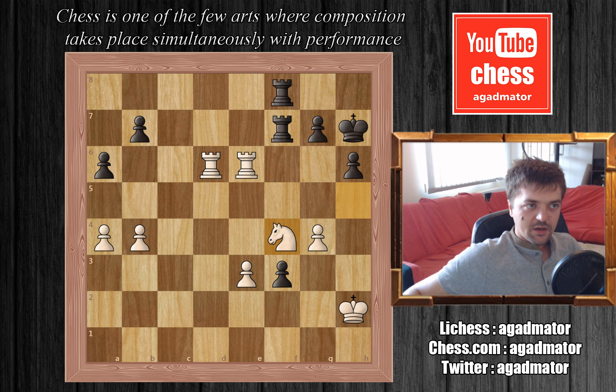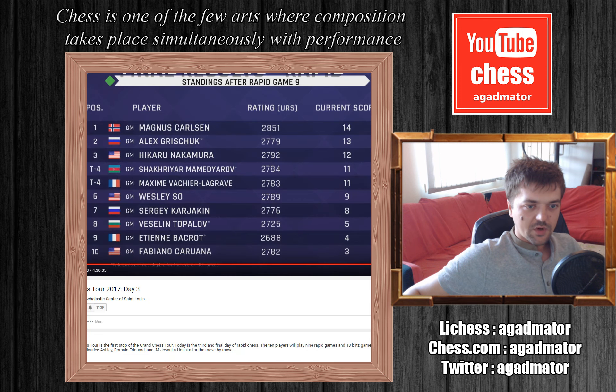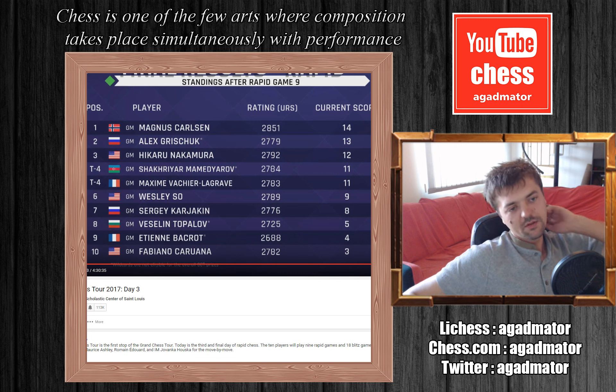This was round nine, and let's see the standings after round nine. Magnus Carlsen is in first place with 14 points, next is Alexander Grischuk with 13 points, and third place is Hikaru Nakamura, with the rest of the field to follow.